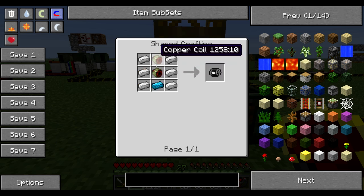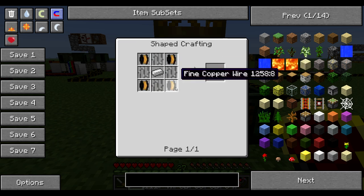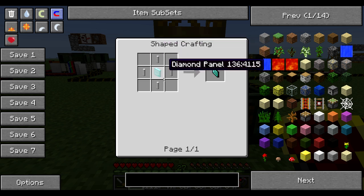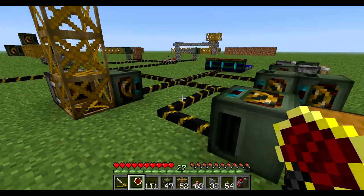The frame motor also requires a blue electric motor, which requires a copper coil. A copper coil requires four fine copper wire, which requires a diamond draw plate. So it's quite an expensive item — bear that in mind while building this.